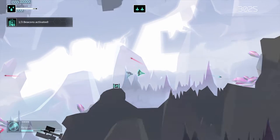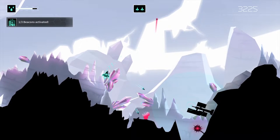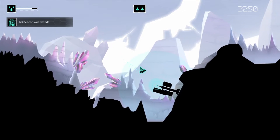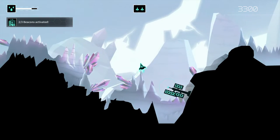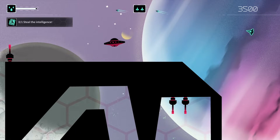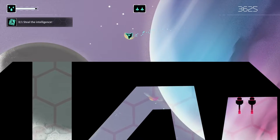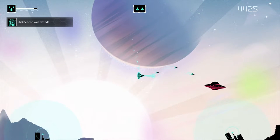Gravitar is part of the Atari Recharged series, a collection of games that are remakes of Atari's most popular games, and includes remakes of legends like Asteroids, Missile Command and Breakout. I must confess I haven't played the original Gravitar, as it was released well before I was born. Furthermore, it was less popular than other Atari titles and not featured in many Atari game collections.